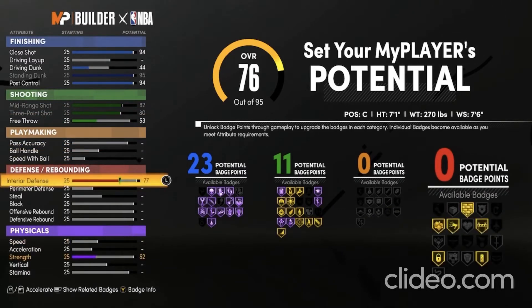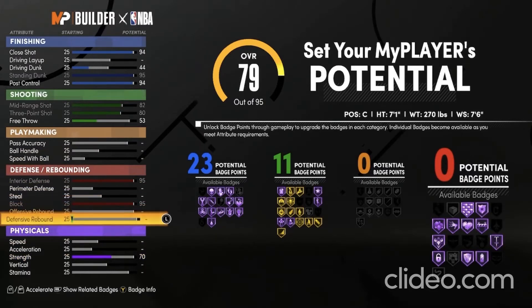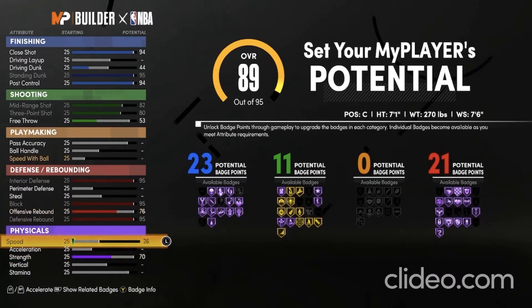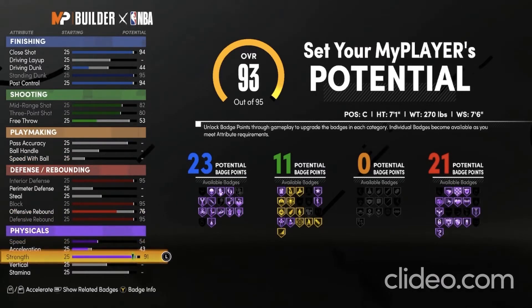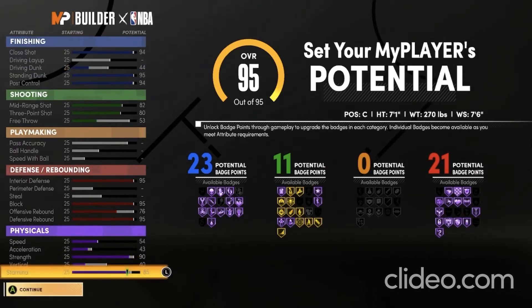For defense, you want to max out your interior defense. You want to put your block to a 95. Put your defensive rebound max, and put your offensive rebound to a 76. For speed, you want to max that out. Put your acceleration to a 43. Put your strength to a 90. Put your vertical up to a 40. And put your stamina to an 85.